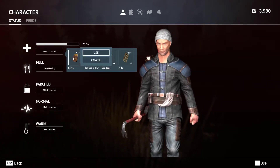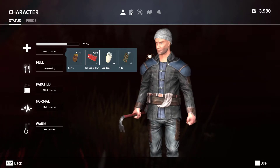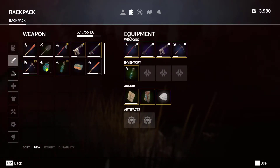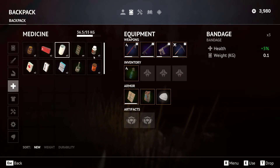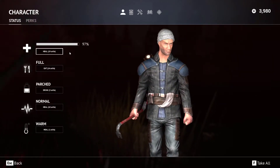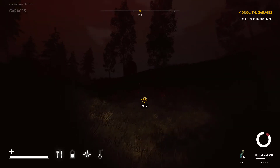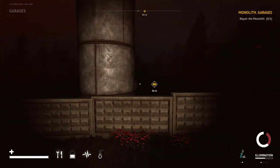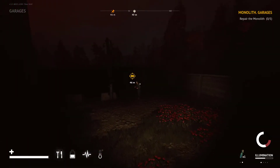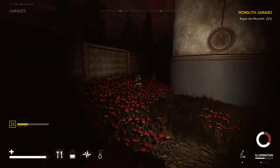There was an update recently and apparently it's not letting me use certain things from certain menus. There we go — we'll use that and that, which should put us near enough to 100% health. We're back up close to 100 so I'm happy with that. Here are the garages. Can I jump in? I can, because I'm amazing and I'm alive. Dead — easy as that. Workbench is over here.